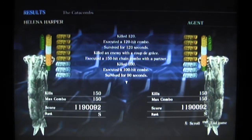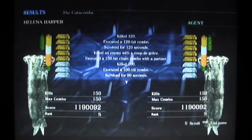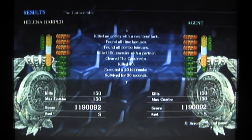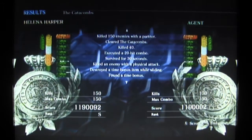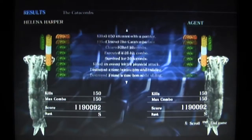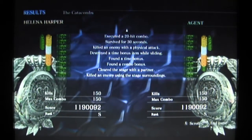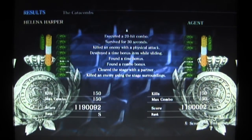So that's the Catacombs 150 kill combo. The only thing we didn't do was the secret boss, which I don't even know what it was. Apparently the only other thing we didn't do was destroy a time bonus while sliding. We did everything else together. We'll see you guys in the next video — till then!